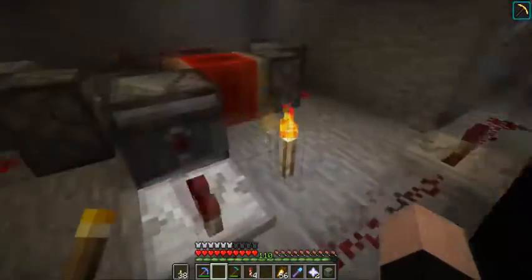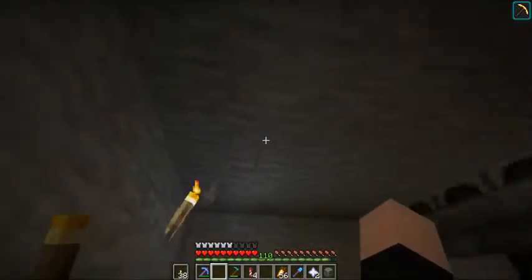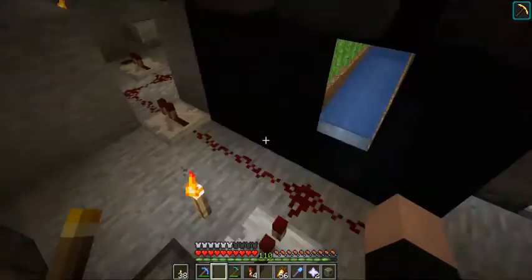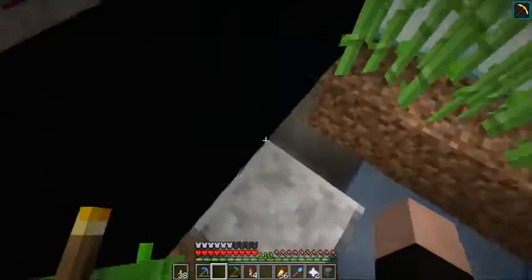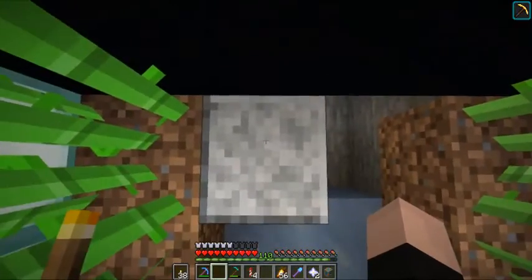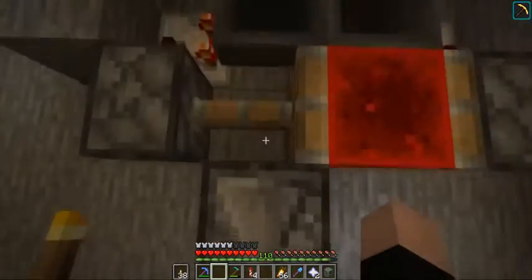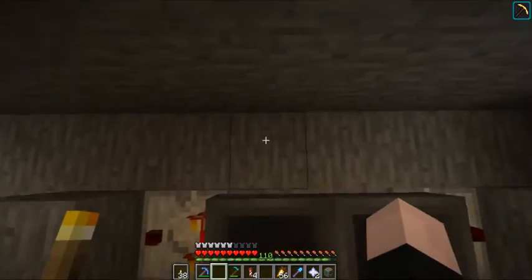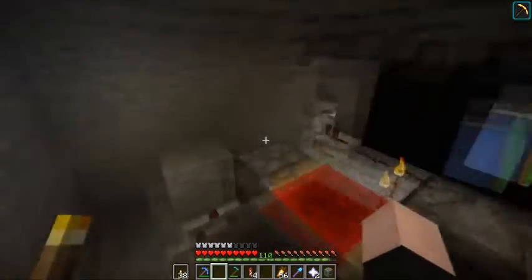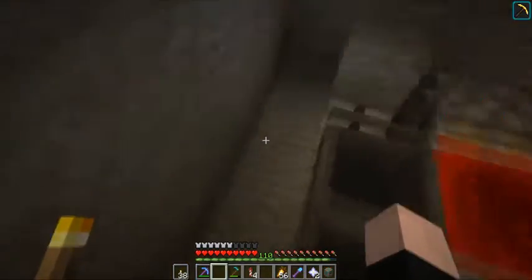The next thing we need to do is the system to deliver the sugar cane, which is going to have to go underneath all this, back up, and into here. Shouldn't be too bad. We'll have to count out how many blocks we're going to have to go back — one, two, three, four, five, six, seven. I'm going to put nine back here, just to make it a little bit safer, so I can put a back wall on this.